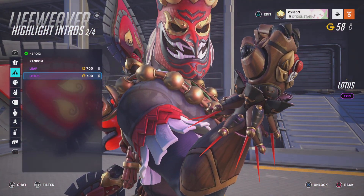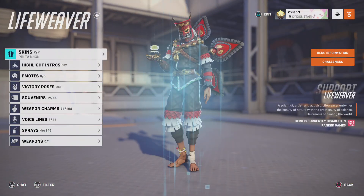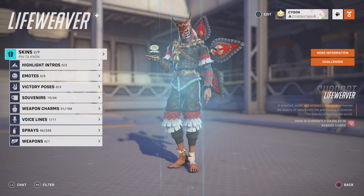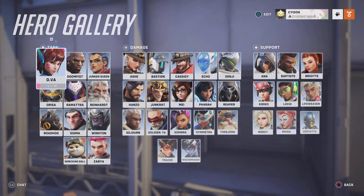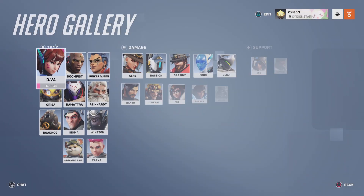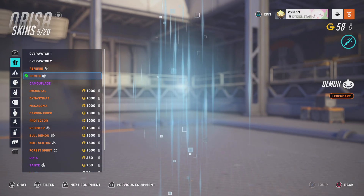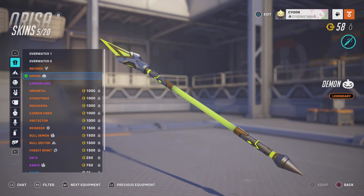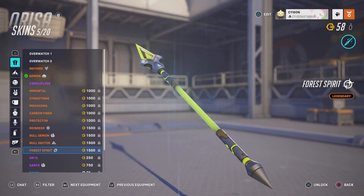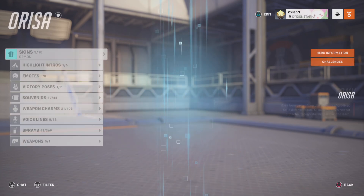I feel like the pink doesn't really go well with the skin, but if they at least changed the colors for his abilities — I understand that, I guess. Because even Orisa's javelin throw is still green, even though I have the demon skin on. They didn't even change the javelin for this. I do know that they changed the four spirit javelin, though. They changed it back to normal — it used to be a wooden stick, but now it's not.